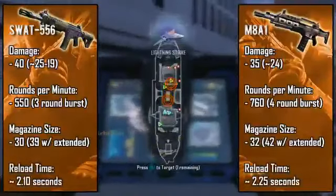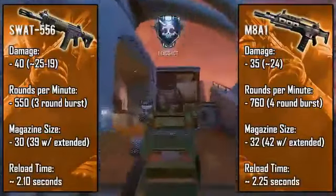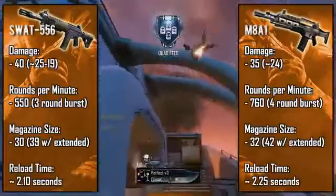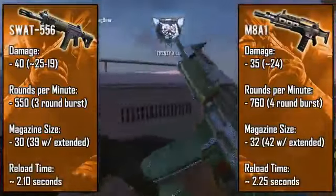Reload time is also in favor of the SWAT, but just by a little. It is worth noting that it's a lot easier to reload cancel with the SWAT, and when done correctly you can lower it down to just over a second, which is crazy fast to reload a weapon.